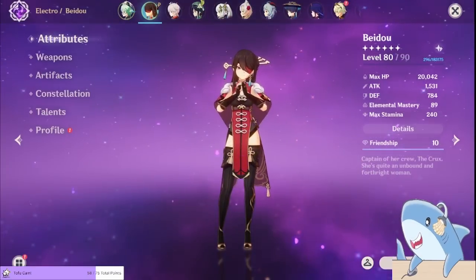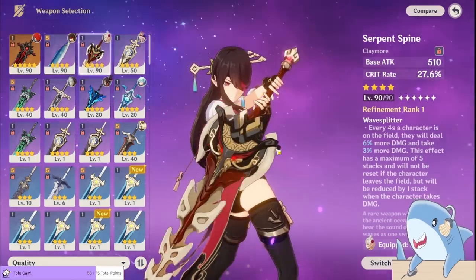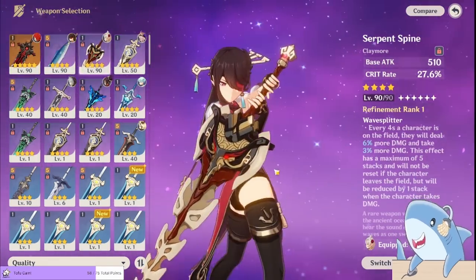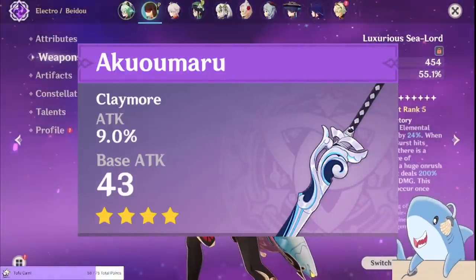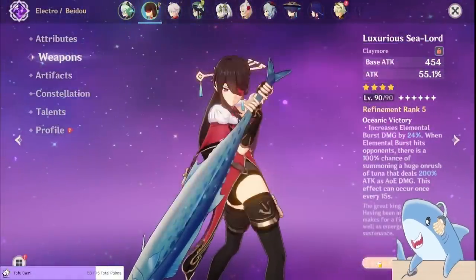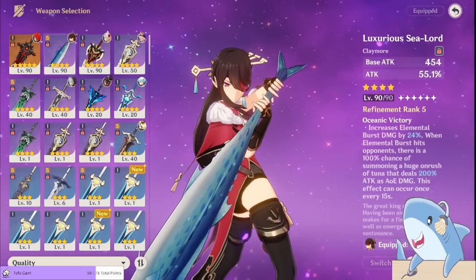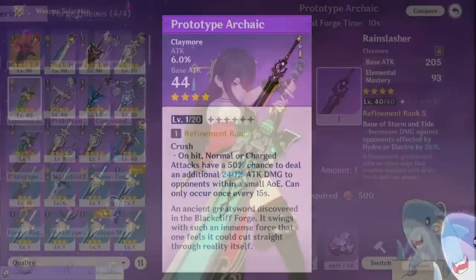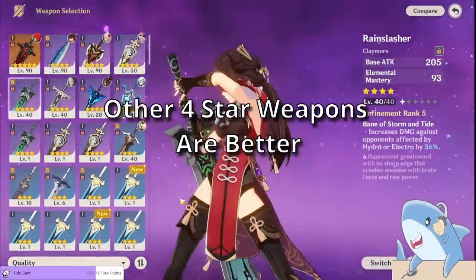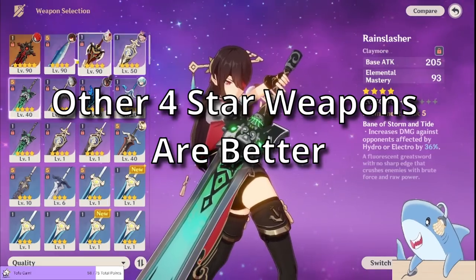Next, the final member of the classic Taser team: Beidou. For weapons, the Wolf's Gravestone and Skyward Pride are both good five-star options, but she also has some pretty good four-stars, including the Serpent Spine. If you plan on buying the Battle Pass, the Serpent Spine is usually one of the best weapons you can get, and it's extremely good on Beidou. However, the Akuoumaru is virtually identical to the Serpent Spine in most conditions while unbuffed, so don't feel like you need to spend on the Battle Pass if you have it. Other options include R5 Luxurious Sea Lord — the ultimate free-to-play weapon from an event — or if you want a bit more damage, craft the Prototype Archaic, which is the standard option and really good for her. You can also use an R5 Rain Slasher, but the Prototype Archaic and most other four-star options I listed are generally better.